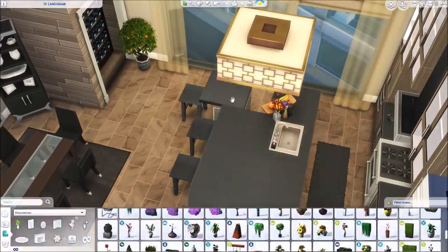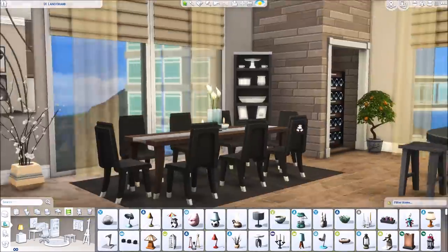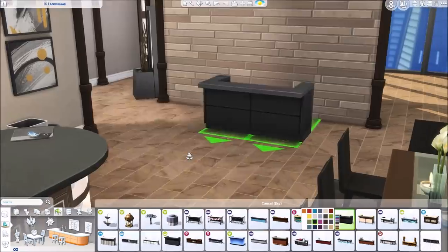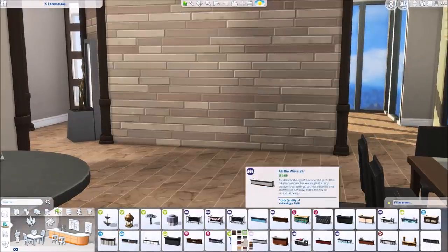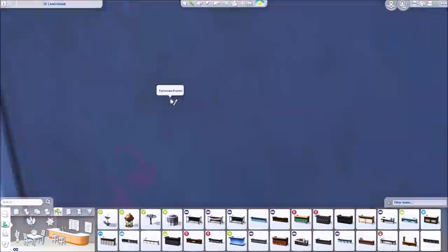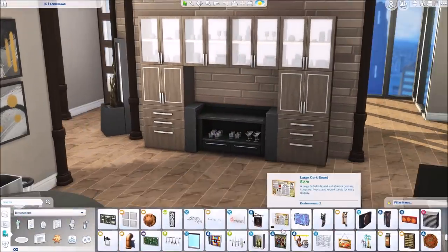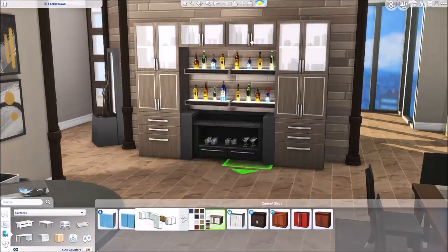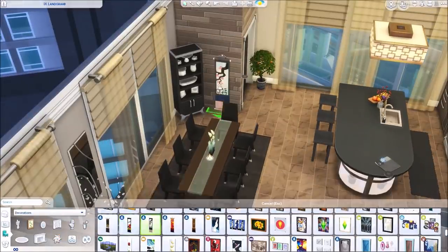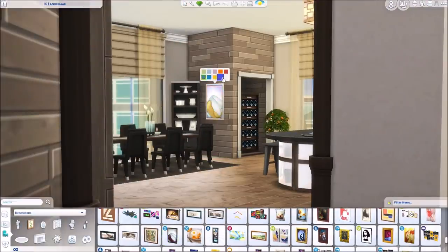I put a cabinet here and a plant next to the fruit, then a plant on the table with just a couple of candles. I hang this wine picture next to the china cabinet and I felt like they needed a bar here, but we didn't have one that perfectly matched the countertops. I just used a base game one in brown and put the cabinets around it — I think it looks okay. I'm pretty happy with the whole dining and kitchen area; I think it suits the family really nicely.